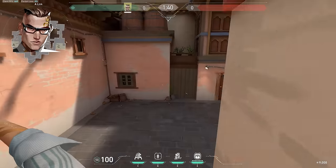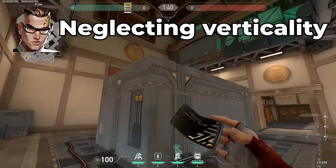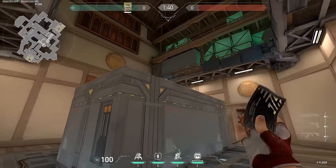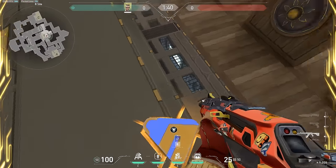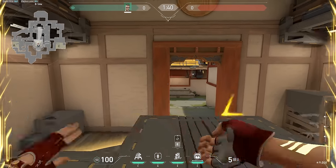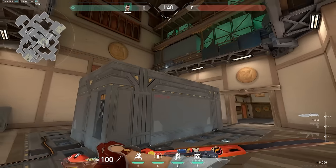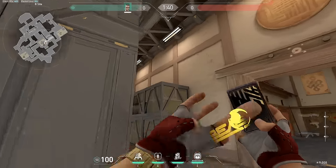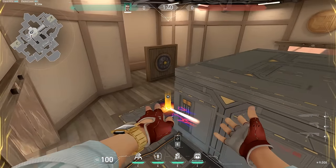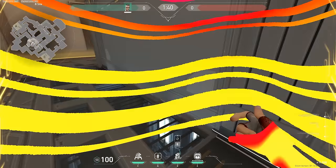Next up we have Chamber, and the most common mistake for Chamber players is not using verticality to your advantage. Chamber's TP has no vertical restriction at all, meaning you can put it on top of a box, TP up there, and then take the TP and place it somewhere else safe. This gives you a huge edge in a fight with good positioning. A lot of Chambers just swing common angles with their TP — especially if you're OP-ing, standing on an elevated surface where the enemy has to flick to you is very strong and I don't see enough Chamber players abusing this.